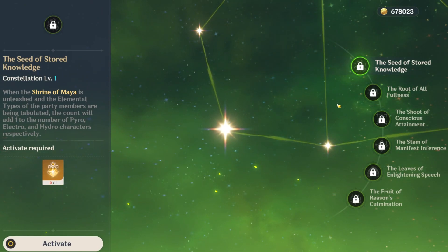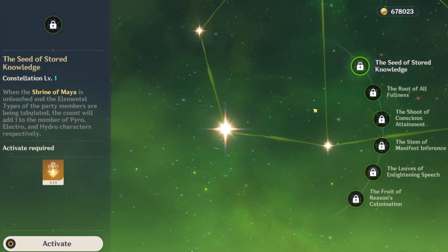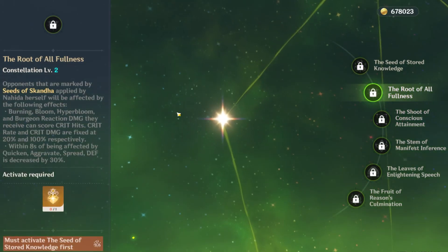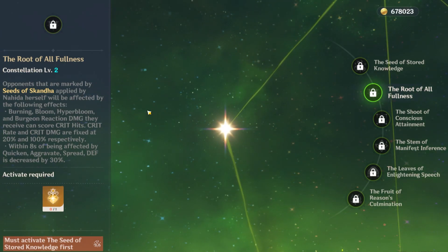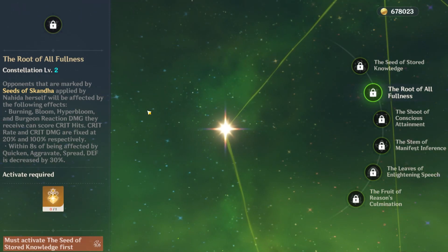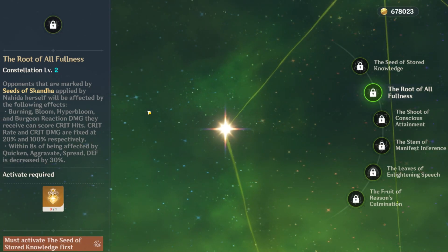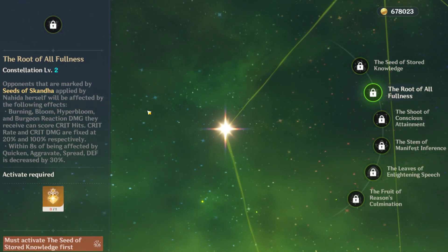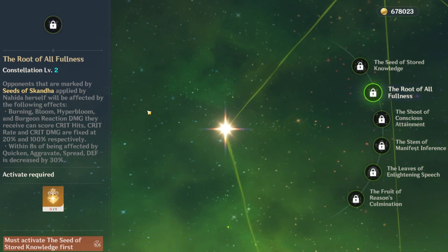For constellations: C1 gives a free charge and is pretty decent. C2 is her best constellation — it is absolutely incredible. You get Crit Damage and Crit Rate on Blooms, which is huge. Also, if enemies are affected by Quicken, Aggravate, or Spread, their defense is decreased further. It is a great support and sub-DPS constellation.